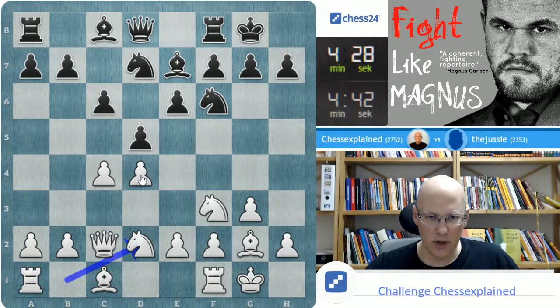B6 is probably best here. Let's see how he goes about this. You can take on C4 or E4, play Bishop B7, play Bishop A6, and so on.